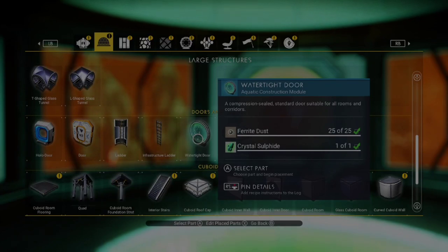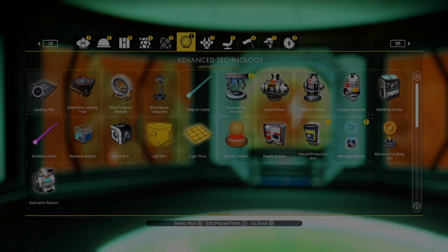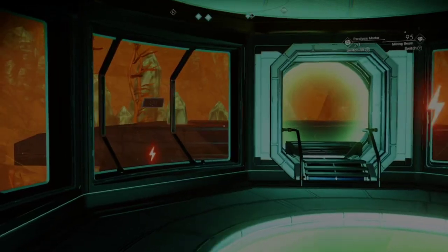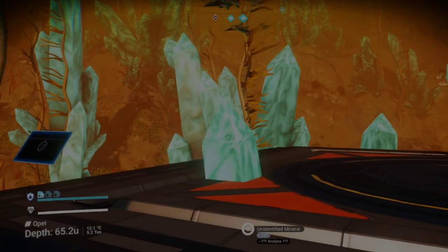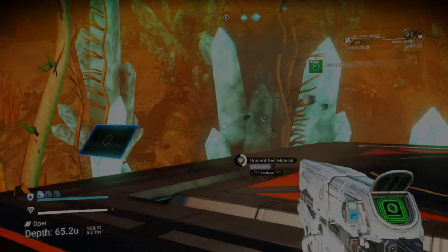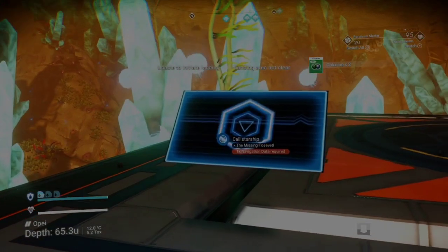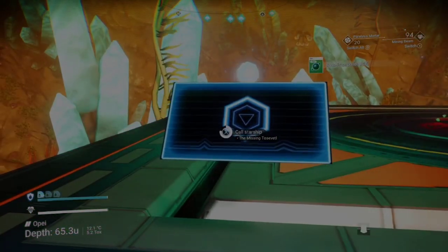We need to go in here and build ourselves a landing pad. Drop a landing pad in, and yes - you can actually build landing pads under the water! NPCs will not be able to land here, so it's a private area for you. It does say 'landing pad not clear' - that's probably because I've got stuff built in the middle of it.